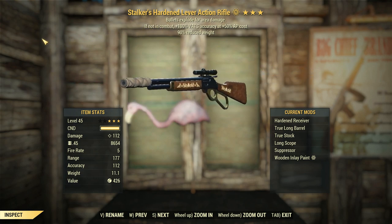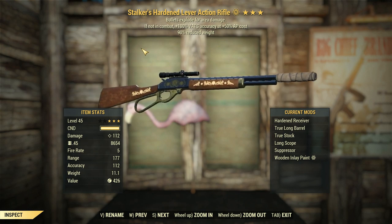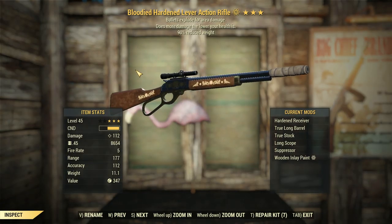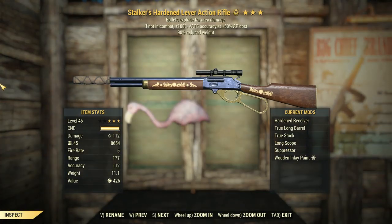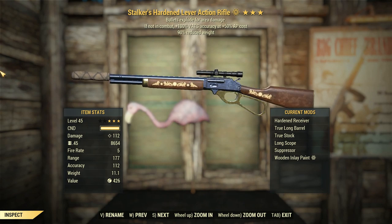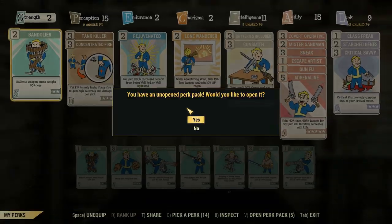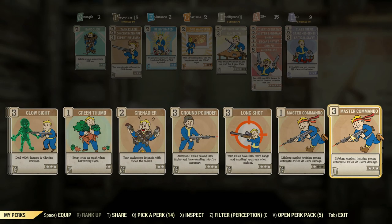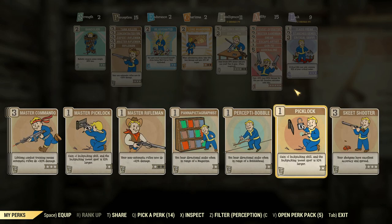We all know how powerful a lever gun can be with explosive bullets, so that should be good. For comparison's sake, we're going to be using a Bloodied Explosive Lever Action — we've both got the long scope on both of these. I've made sure to spec the Rifleman perks this time and not the Commando perks, because yeah, I made sure I triggered people last time when I did that.